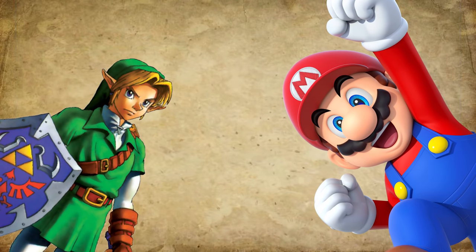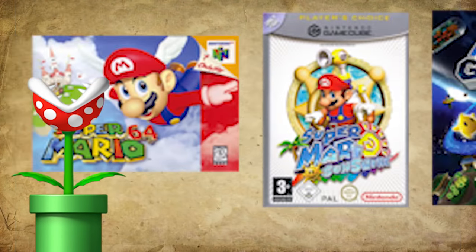A legend is created mostly by his or her actions, but this enemy from the Mario series became a legend by just appearing on the screen. The Piranha Plant — a large monstrous plant encountered throughout the entire Mario franchise.